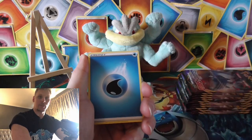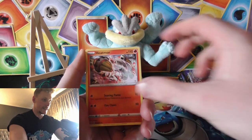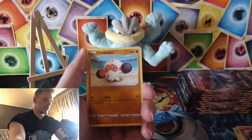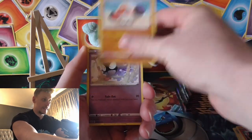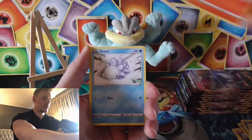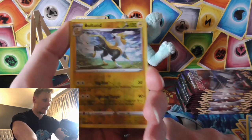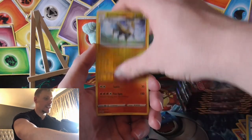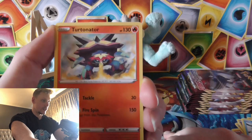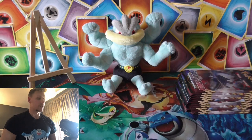Starting with that water energy, Poké Kid, Heatmor, Stunfisk, Clobbopus, Ghastly, Rookidee, Sizzlipede, Snom — oh that's a reverse — Boltund, and the rare is a non-holo Turtonator. Get out of here! Listen to me, I'm the Turtonator, what are you waiting for?